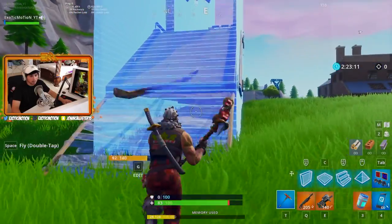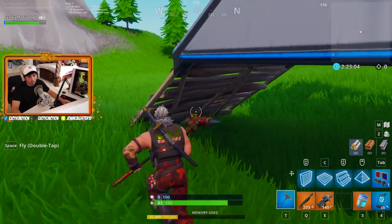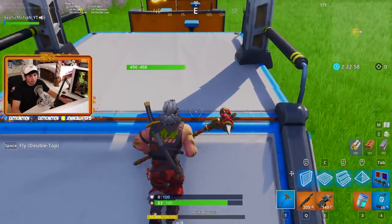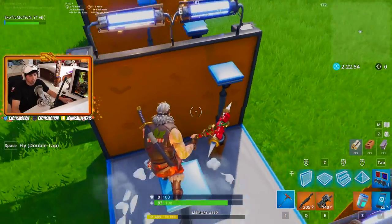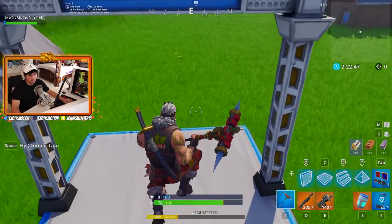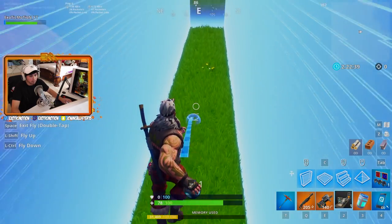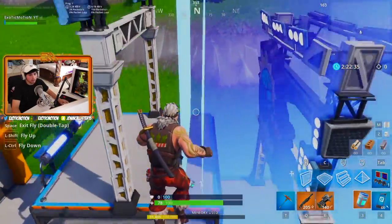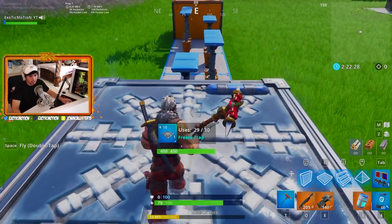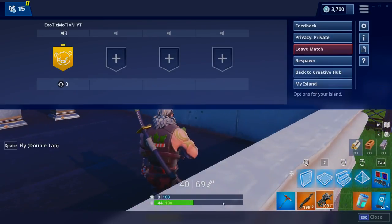It looks like this is a race course — you start here and run down. Some of the prefabs are different race courses and challenges you can try and compete with friends, time yourself and see if you can do it. I grabbed another race course prefab, threw it out, and it literally conjoins with the previous one. There's even a freezer section — I didn't even know that. These are really cool course pieces.